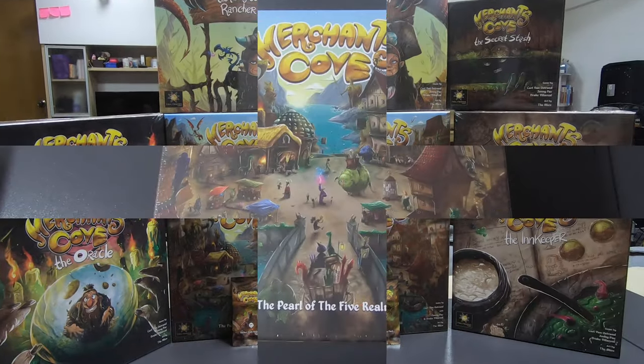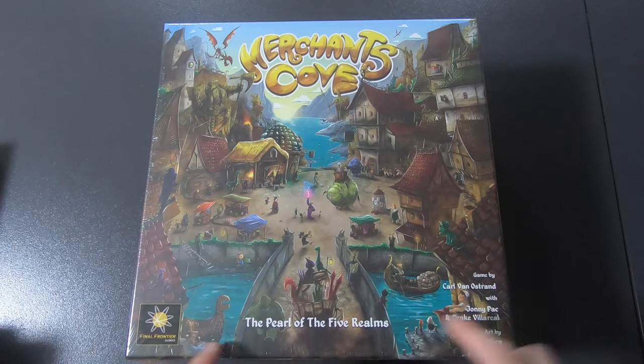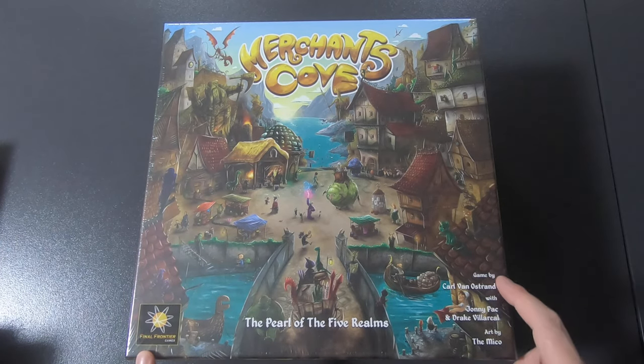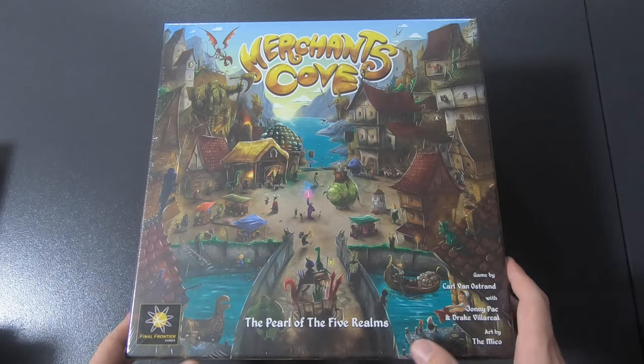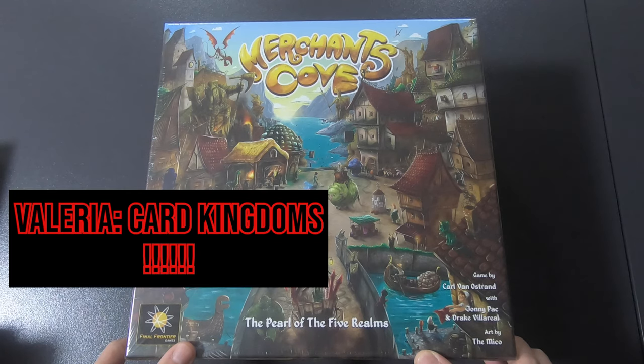So this is the base game Merchants Cove — or the box at least — 'The Pearl of the Five Realms' by Final Frontier Games, a game by Carl van Ostrand with Johnny Pack and Drake Villarreal, art by the Miko. I love the Miko's art, always have. I have Villages of Valyria, but I don't have the other one I'm thinking of.